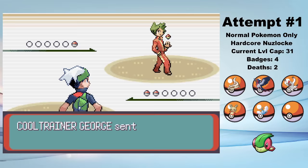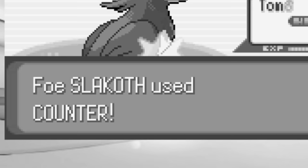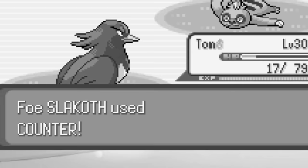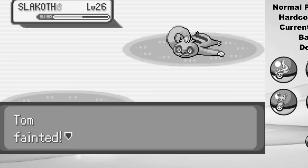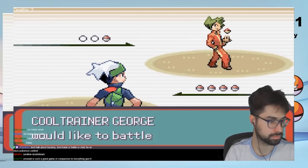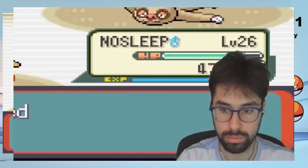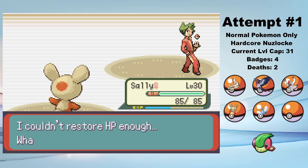From here, it's a straight shot to the fifth Gym Leader — we just need to take care of a few easy gym trainers. Whoops. VGC world champion Wolfe Glick recently did an Emerald Nuzlocke, and he lost a Pokémon to this exact trainer in the exact same way. I'm not saying that I'm better than the world champion — I'm just saying that we're the same. That's a pretty unideal loss, but I do have Sam, which is all I need for this next gym battle, so I'll be okay.